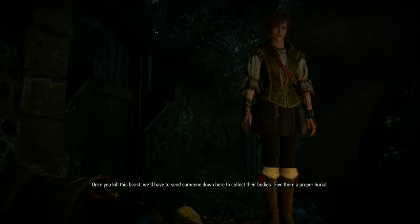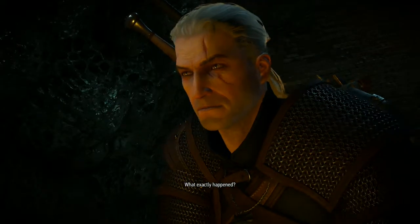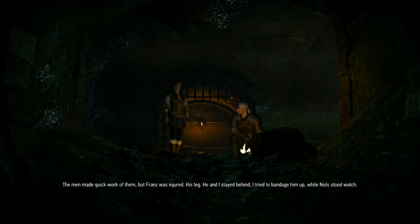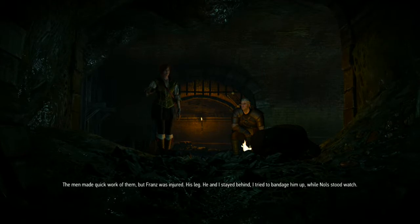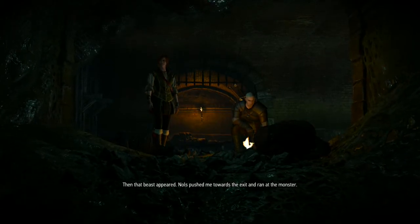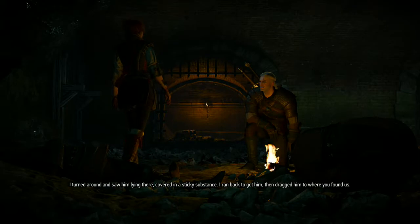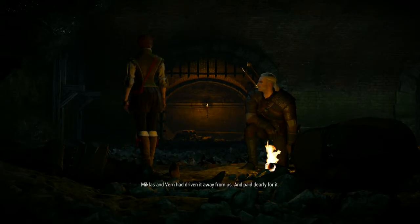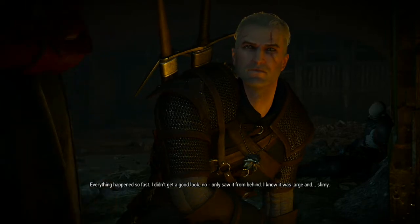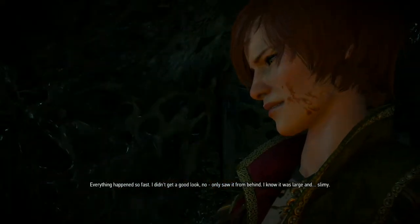Once we kill this beast we'll have to send someone down to collect their bodies and give them a proper burial. Shani tells Geralt: they came in and Miklas started looking for tracks, then drowners attacked. The men made quick work of them but Franz was injured in his leg. He and Shani stayed behind — she tried to bandage him while Nals stood watch. Then the beast appeared. Nals pushed her toward the exit and ran at the monster. She turned around, saw him covered in a sticky substance, and dragged him to where Geralt found them. Miklas and Vern had driven the beast away but paid dearly for it. She only saw it from behind — large and slimy.